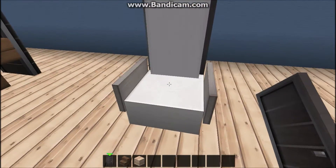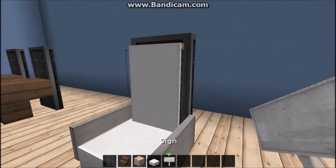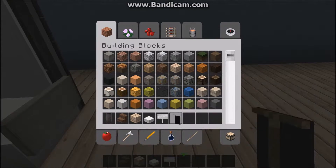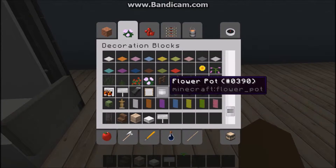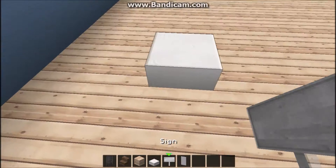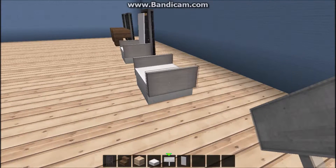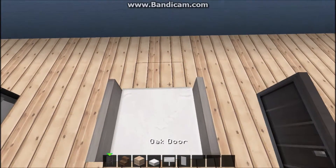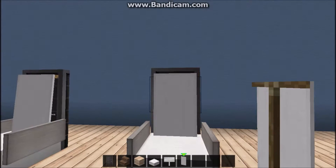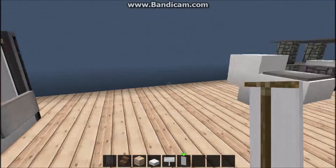Here we have a little bit more detailed chair. It's made by a door, a slab, and a banner. Place a little slab somewhere and place things on the side, then place a door in this direction, and then place a banner on the door like that. It looks pretty good. I like it. Let's move on.